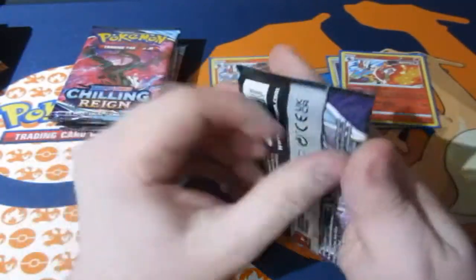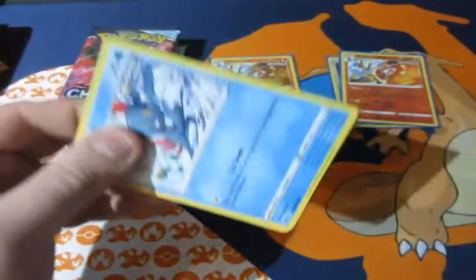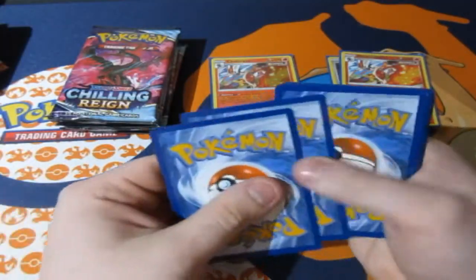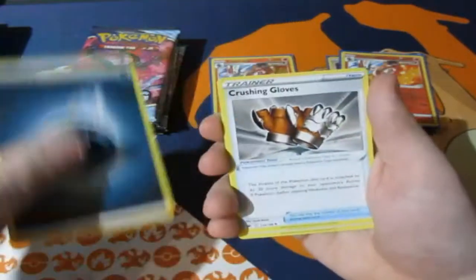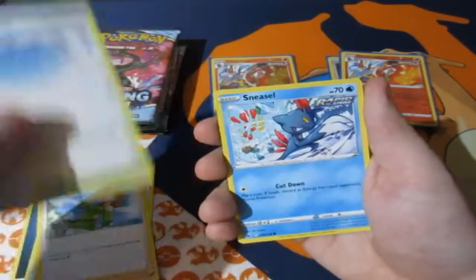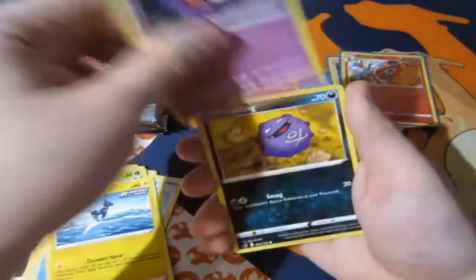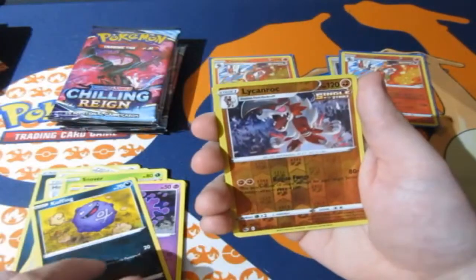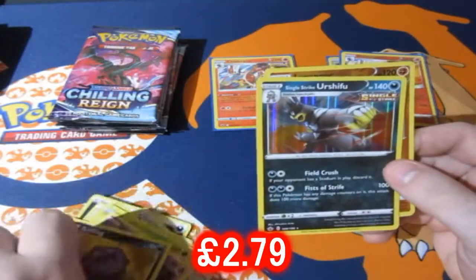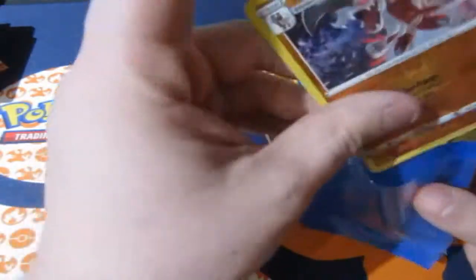Zapdos, my chocobo, please be in here! Pack three: we got Darkness Energy, Crushing Gloves, Honey, Path to the Peak, Sneasel, Snorlax, Blitzle, Gastly, Koffing, and a reverse foil Galarian Linoone and Mr. Mime single strike. We also got a Shifu holo rare.